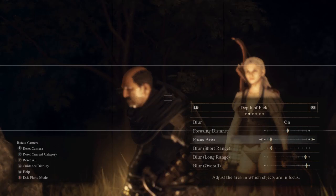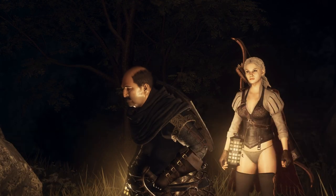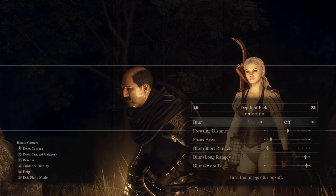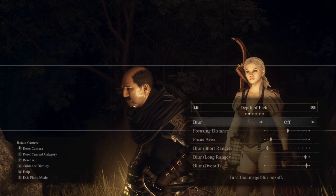The short range and long range blur affect what they say — essentially the short and long range effects of blur depending on where your focus distance is. If you change the short range blur, going to the top makes it blurry; going to the bottom makes it focused. To take a photo on PC you can press the Print Screen button or the Steam screenshot function. I'm using an Xbox controller so I use the little Share button — it just takes a picture and stores it in my video capture area.